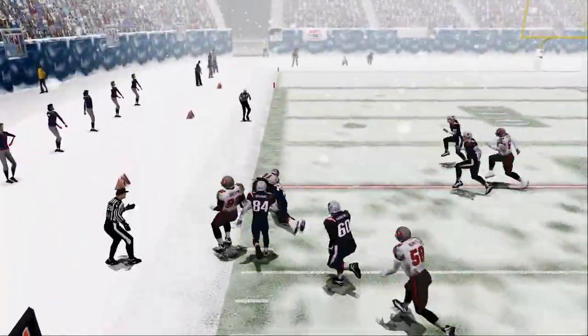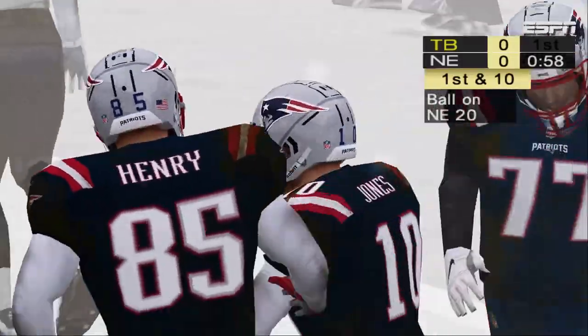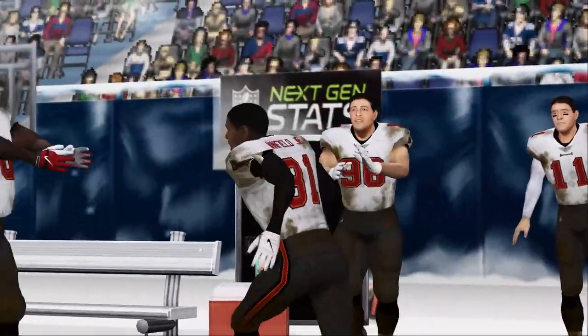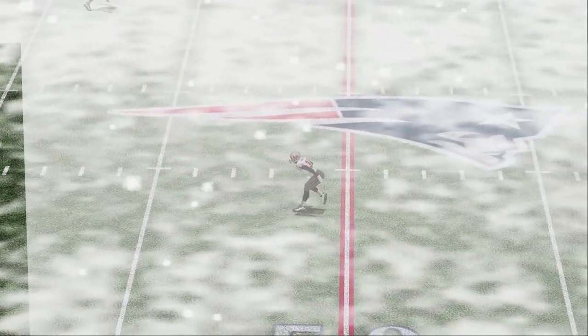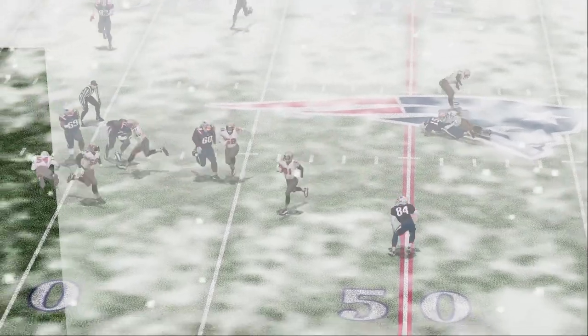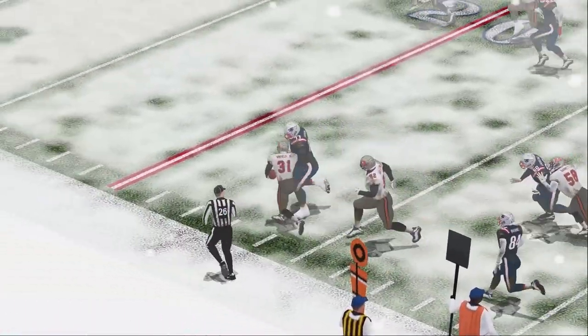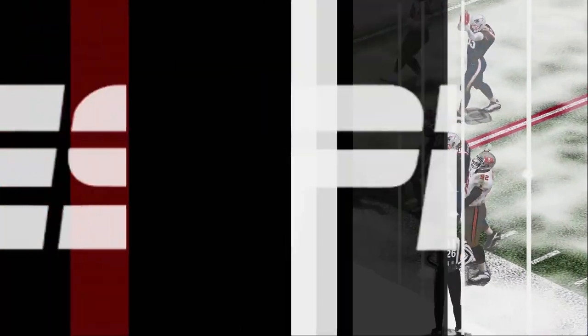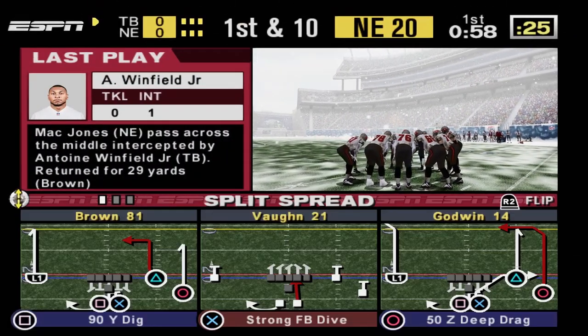Interception — no one in front of him. Antoine Winfield does a great job reacting when he sees the pass go up and steps in to catch it. The snow can be such a wild card in the passing game. That was a heads-up play to come away with his first interception of the game.